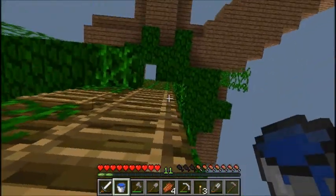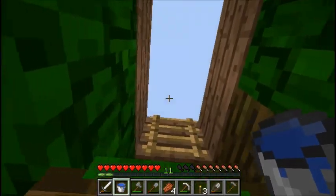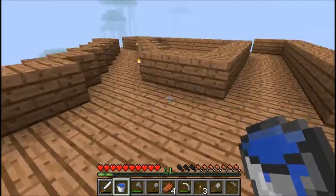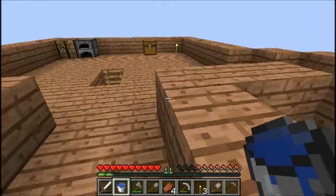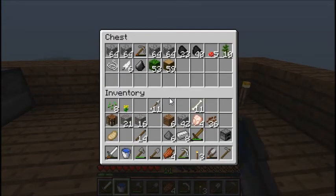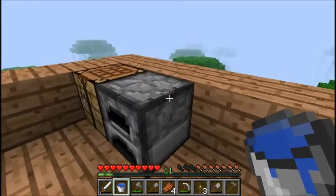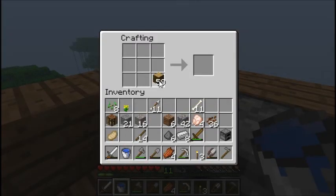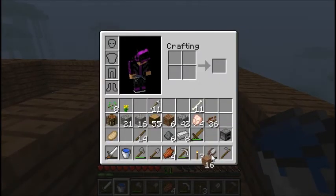I'm gonna need two buckets if I want an infinite water source. Minecraft music — that makes it. You only need one bucket for an infinite water source. Making two buckets is a waste of iron. Yeah, but I'm gonna have to make two trips. Isn't the water nearby your house? It's pretty nearby, but I have to go all the way down because I'm doing this water thingy on top of my house.